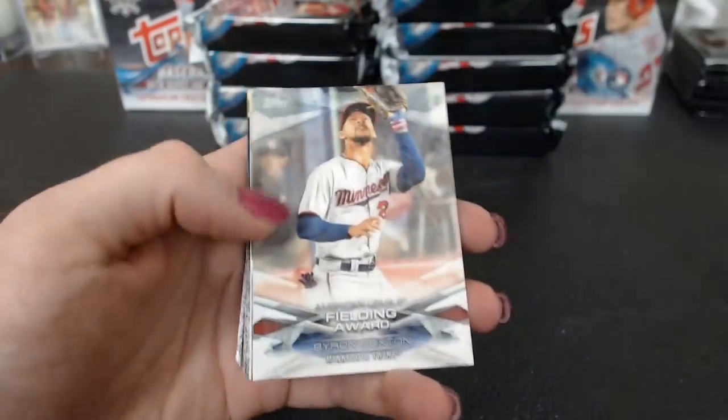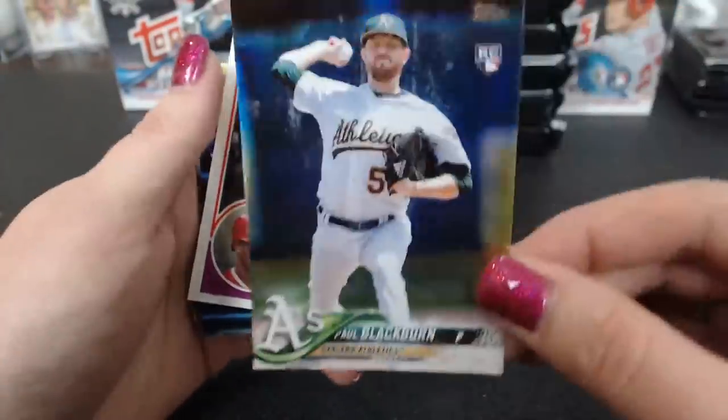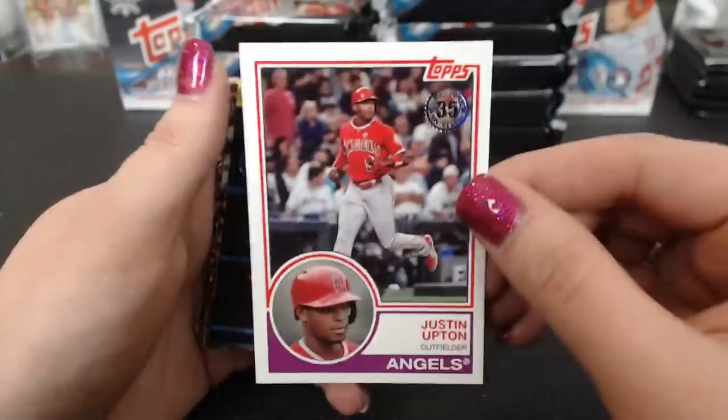Gold Tampa Bay. Fielding Award Buxton. Blackburn Rainbow. Justin Upton '83. Padres are going to be struggling.